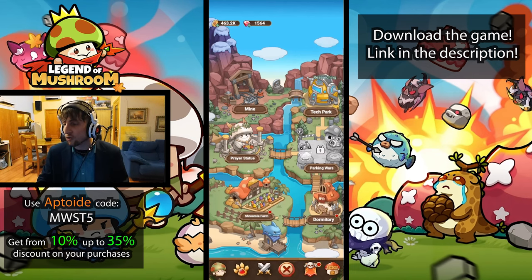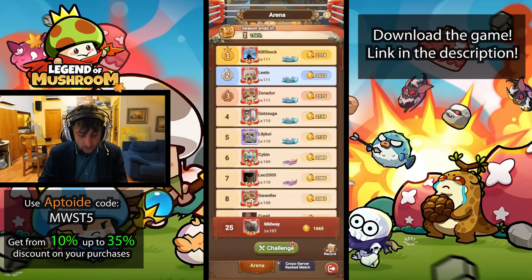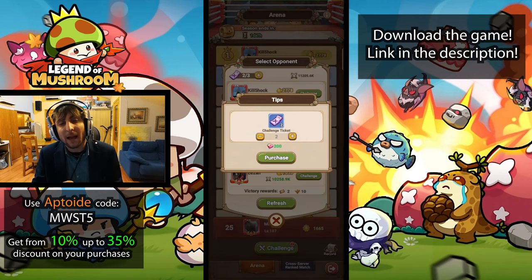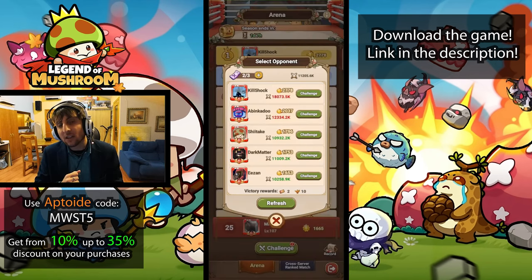Another decently special tip is to try and buy a couple of PvP challenge tickets a day. Similar to seeds and fertilizers, the more you buy the more costly they get, but using those challenges allows you to get more resources and place higher on the PvP brackets. The higher you go, the more resources you receive daily, which is pretty important.